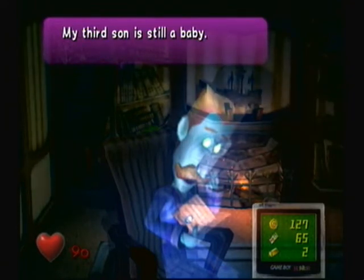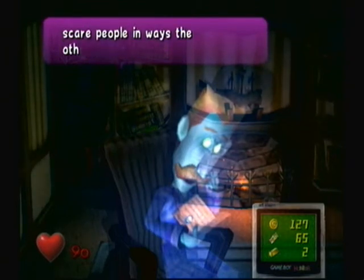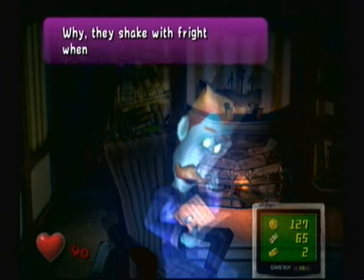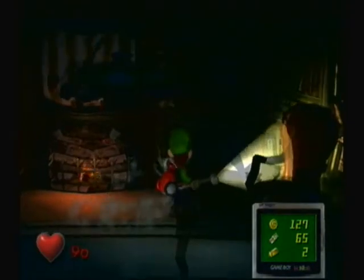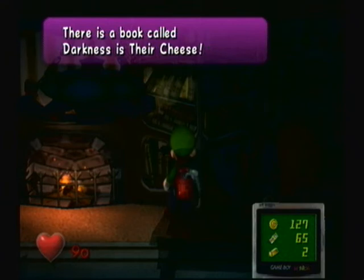Let's look at the rest of these books. Neville's Big Baby Care Diary reads: 'My third son is still a baby. He seems to scare people in ways the other two never did. The twins — they're afraid of fire, water, cold, and wind. Why they shake with fright when beset by these elements. Sometimes I think they're more childlike than the baby.' Those are other ghosts that we'll actually see later on — there's like a family set of ghosts.